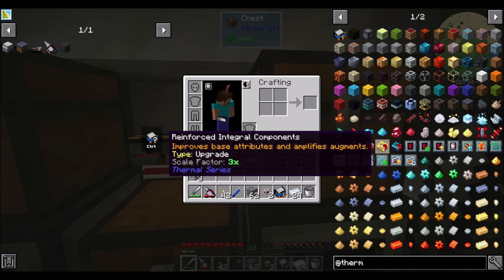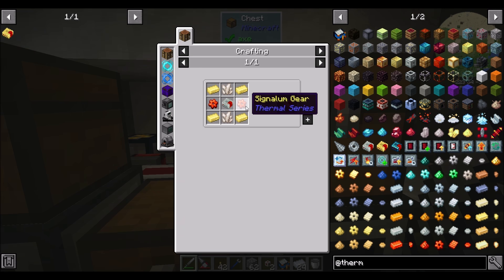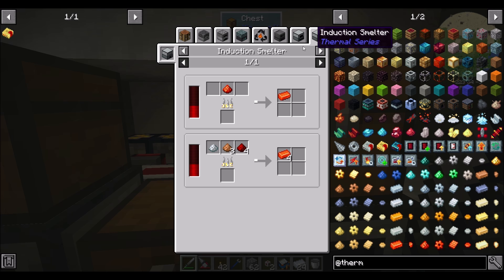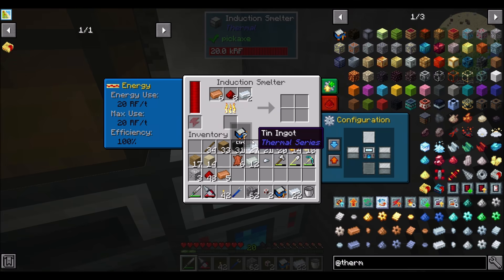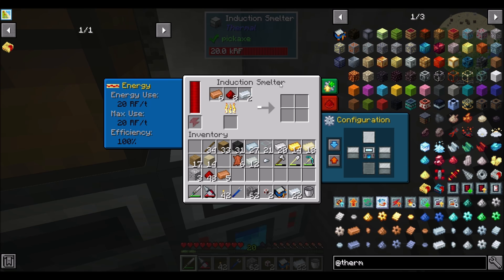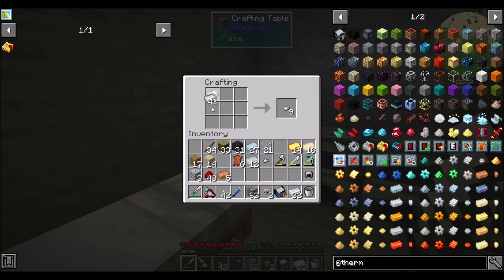This guy needs quartz, and he also needs Signalum gears, which are made with Signalum blend. Can the induction smelter do it? Yes — three copper, one silver, and four redstone makes Signalum. So let's do that: three copper, one silver, and four redstone. And then two silver. That'll get me two sets of four Signalum. But then quartz is going to be my limiter here — I feel like it might be time for a little bit of a nether adventure.